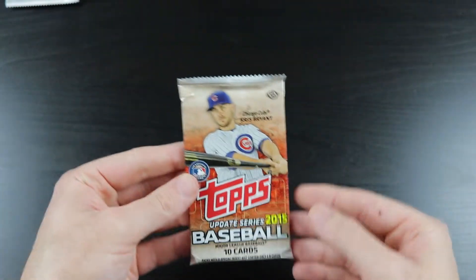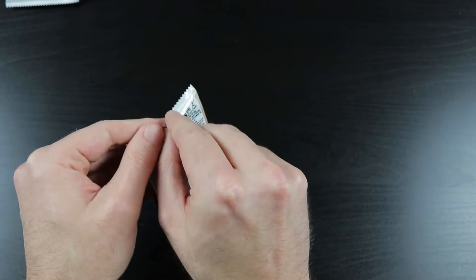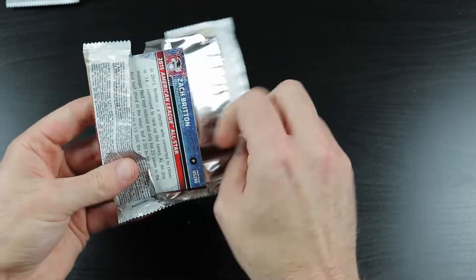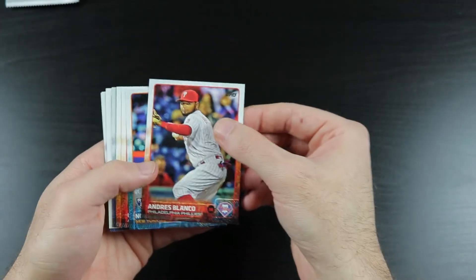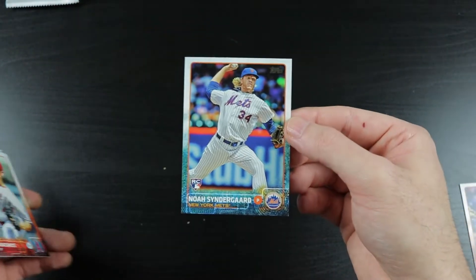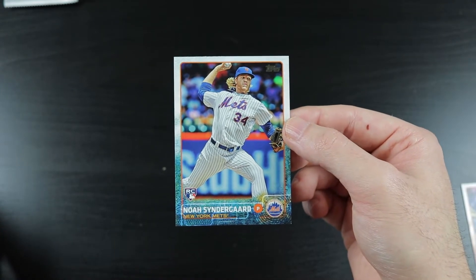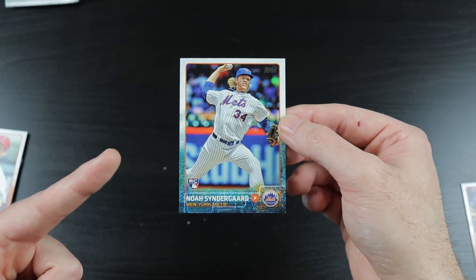We move on to 2015 Topps Update, which has Lindor, Bryant, Correa, Gallo, Buxton, Peterson, Noah Syndergaard, Eddie Rosario, Tommy Pham, and Matt Boyd. Andres Blanco. There's a Syndergaard rookie! Awesome. It's a base Topps Update rookie card of Noah Syndergaard. I'll take it. That's what I call a rookie card explosion!